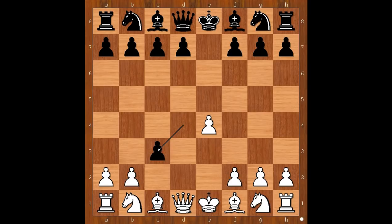d takes on c3 is the most played move, and then white usually plays knight takes on c3 or even bishop to c4. Back to our game — we have c5.